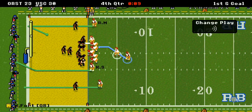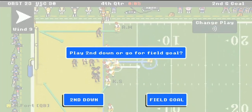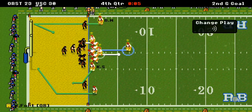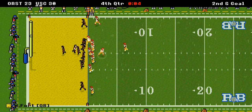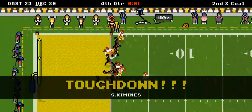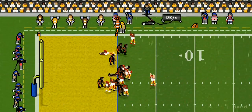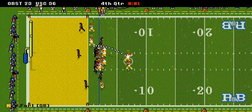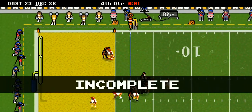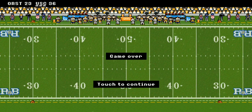9 seconds left — a pass is dropped by Moss. On 2nd down, Jimenez dives over with 1 second left. That is all she wrote — 36 to 23. They go for the 2-point conversion but blunder again. No matter — your USC Trojans win their 4th in a row, 36-23!